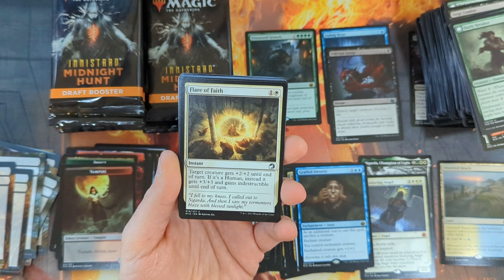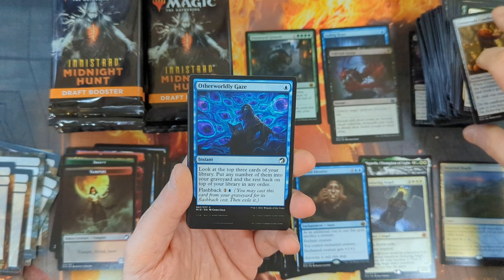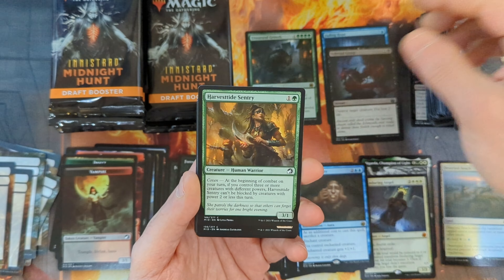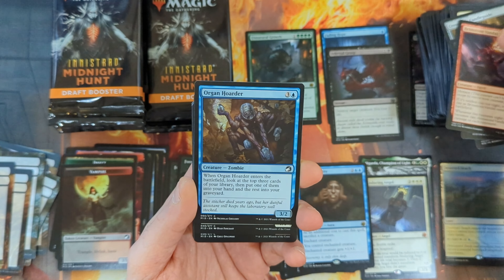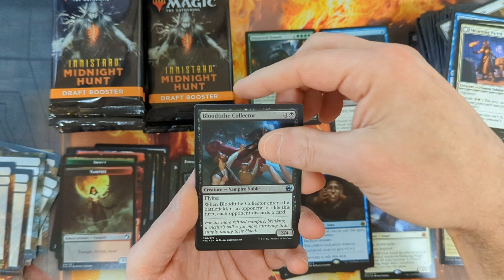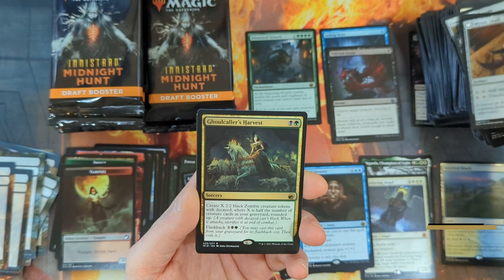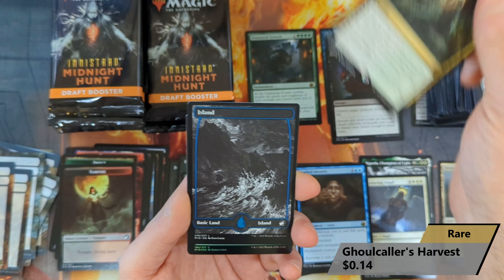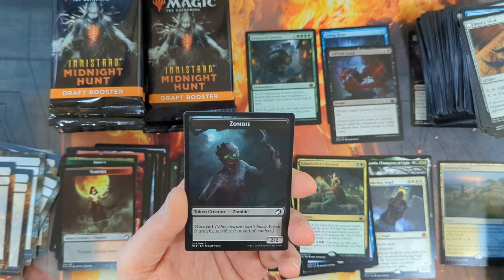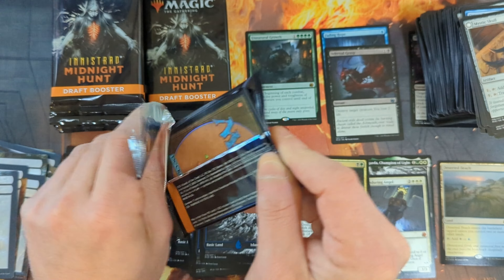Pack sixteen: a Flare of Faith, Crossroads Candle Guide, the Otherworldly Gaze with the Novice Occultist, the Harvestide Sentry, the Brimstone Vandal, the Organ Hoarder, the Unruly Mob, the Mourning Patrol, the Bloodtide Collector, the Root Coil Creeper with the Mystic Skull, and then a Ghoul Caller's Harvest coming in as our rare, with an Island, and a Foil Might of the Old Ways common, with a Zombie in the back.